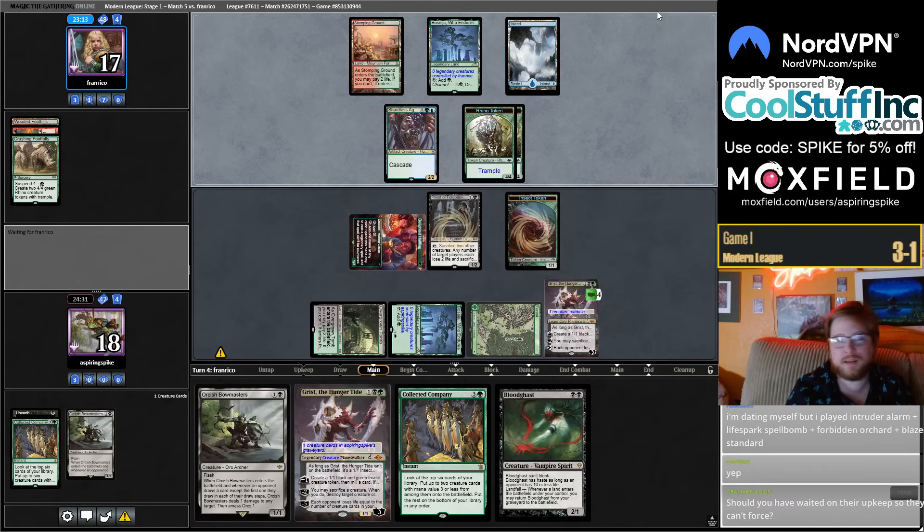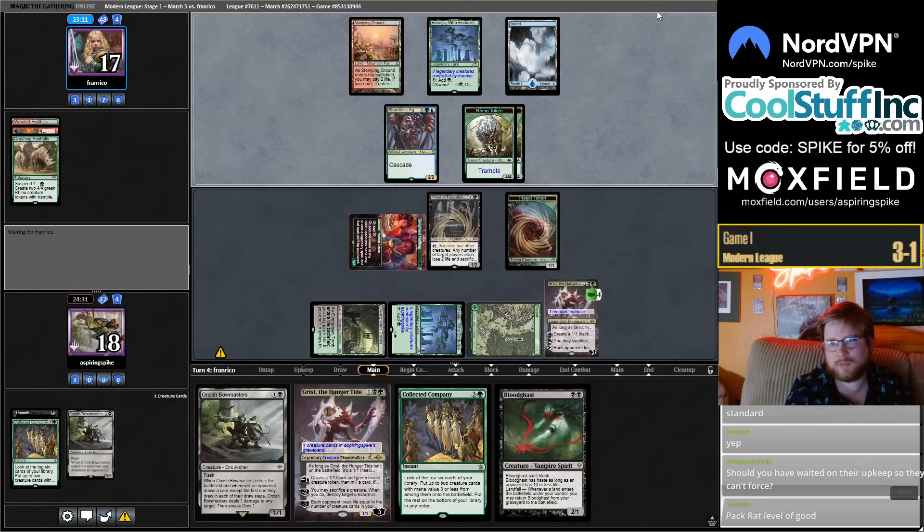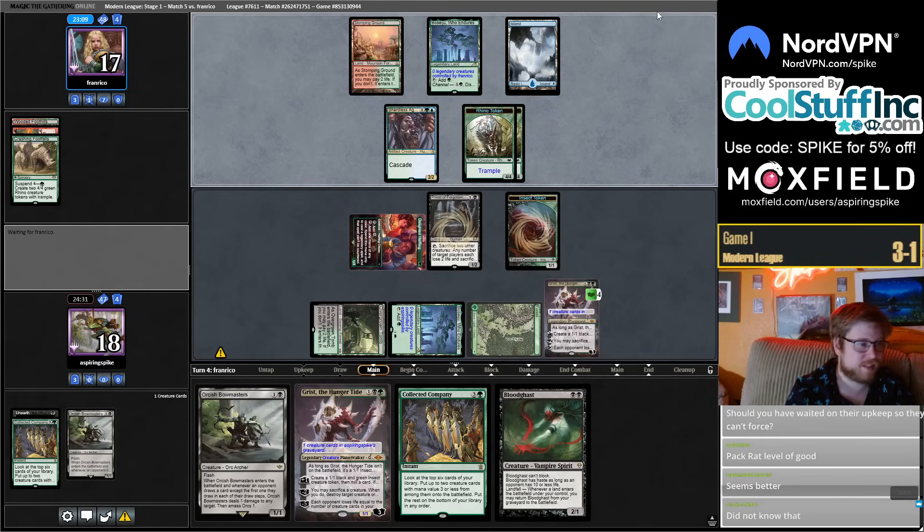Sprout Swarm was a common in Time Spiral, but it was one of if not the best card in the set despite being a common — you'd pick it over almost anything.